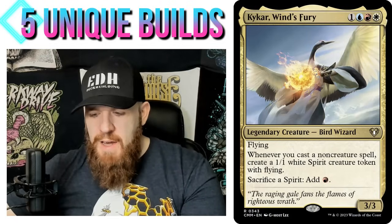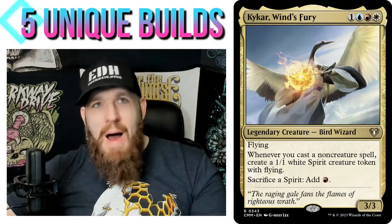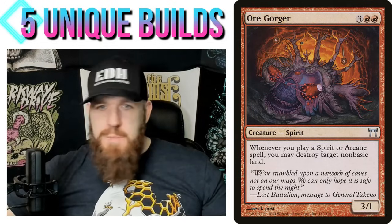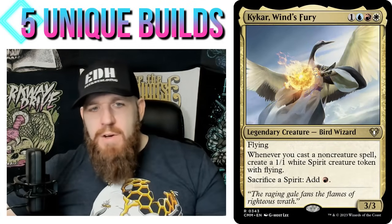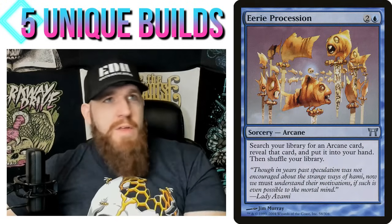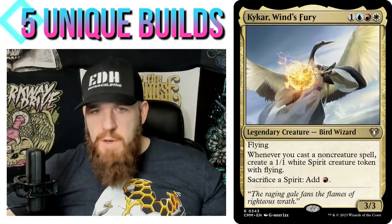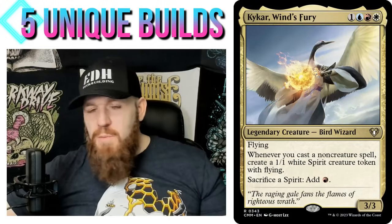The idea is the Spirit-Arcane theme. Spirit and Arcane were combined in Champions of Kamigawa — the original Kamigawa block — where cards triggered whenever you cast a spirit or arcane spell. This works here because your commander creates Spirits, so the spirit part fits. You sacrifice a Spirit to add red mana, so the spirit part fits there too. All the arcane spells are non-creature spells, which also fits Kykar's non-creature spell theme. Both halves actually fit together really nicely.